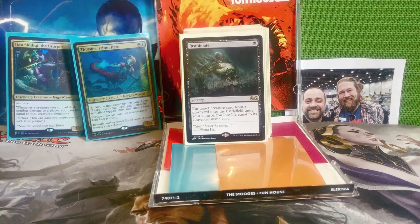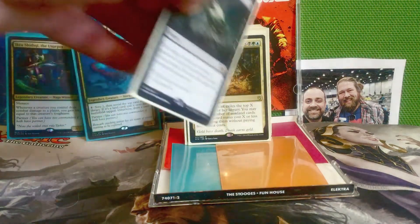Next is Reanimate — one black for a sorcery. Put target creature card from a graveyard onto the battlefield under your control — you lose life equal to its converted mana cost. Another potential early play, maybe turn two if someone discards a big creature. I wanted more one-drops in the deck and I needed a reanimation spell anyway. Just a great deal for one mana — take the best creature out of any graveyard.